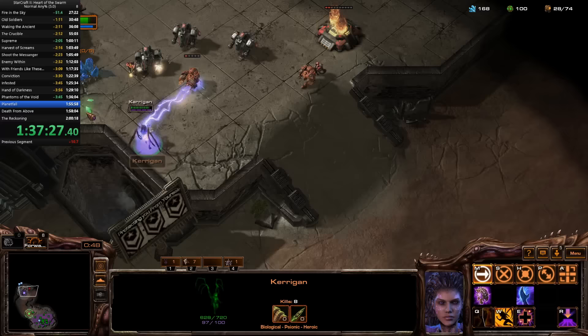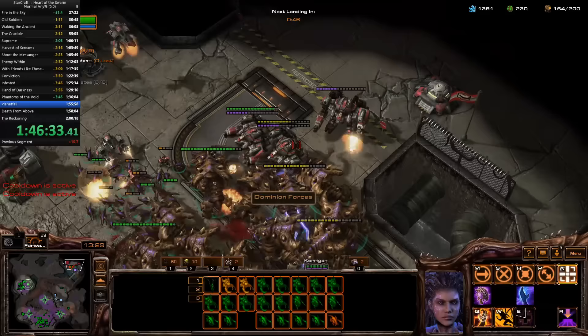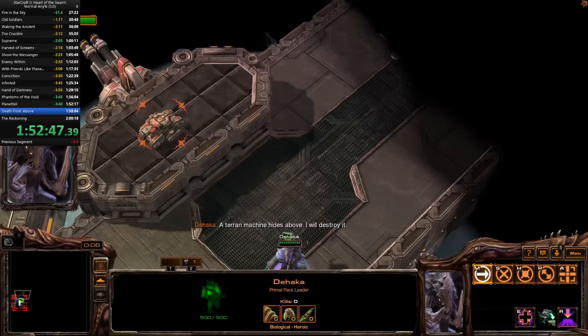There's not much to say about Planetfall. It's a two-part mission: first, defend five Biolaunchers as they land, then destroy all the Terran bases on the map. To expedite the process, I purge the map of Terran filth before the final Biolauncher lands. At this point I can feel my heart racing — my time is good, but will it be good enough?